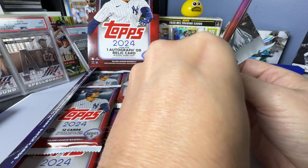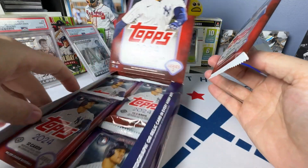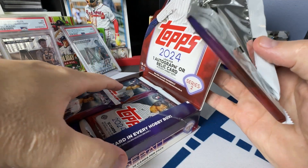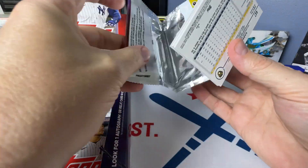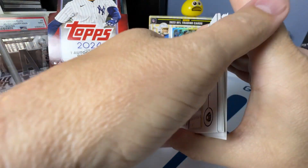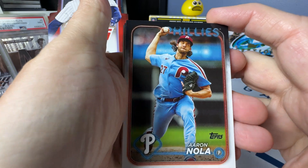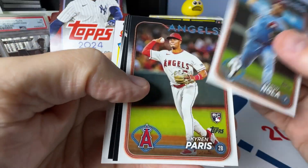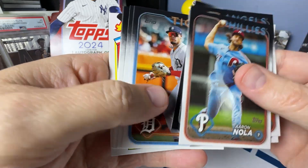So we get — what are we getting? — 20 packs per box, 12 cards per pack. I think I probably have this set already made, so I'm not really looking at the base too much. I am very excited that we're not going to have to deal with Stars of the MLB because this is a hobby product, so I'll just stop for anything I see that's exciting.